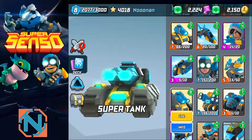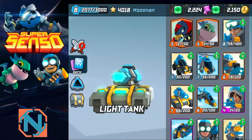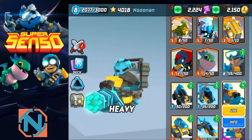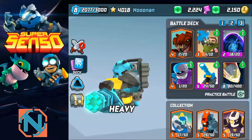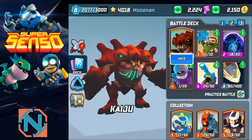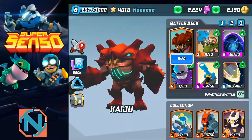So the deck is: kaiju, sapper, mortar, meteor, warp, and warden. If you don't have the warden, swap it out for another tanky card. If you're at a lower bracket you can use a light tank or heavy gunner — heavy gunner has decent health with one armor so it works as a tanky unit. That's pretty much the kaiju nuke deck. If you enjoyed the video don't forget to like and subscribe for more, and as always have fun playing Super Senso!